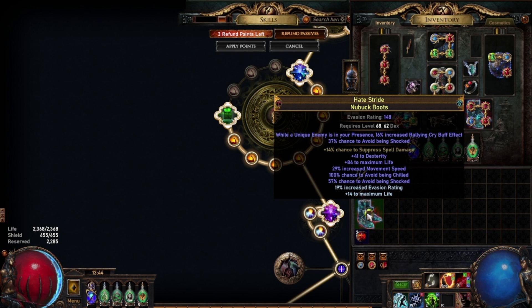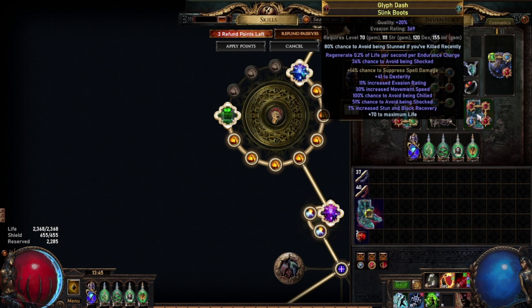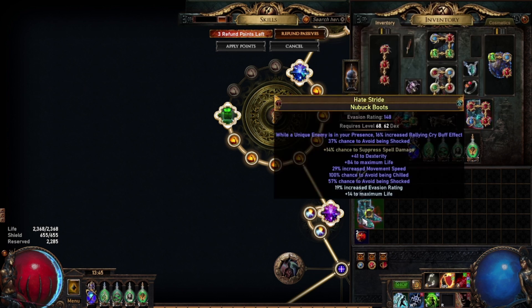These boots are pretty good — they've got movement speed, an attribute, spell suppression, and Tier 1 life. These boots are really good; I'm actually going to replace my current boots with these. That was unexpected.